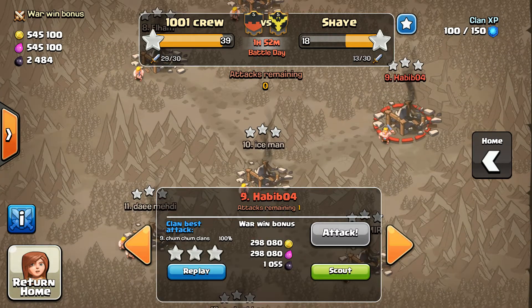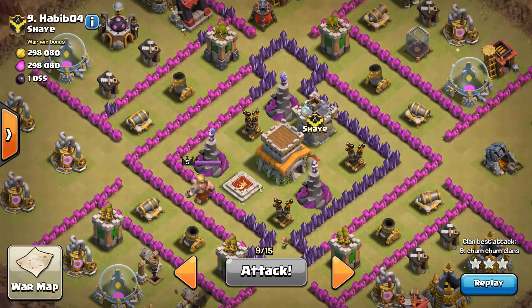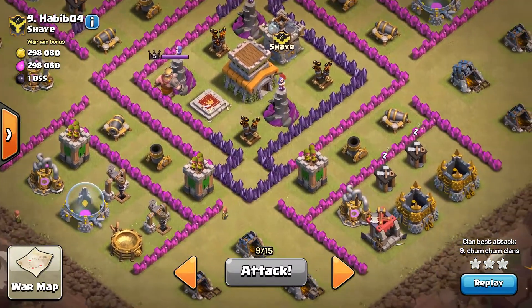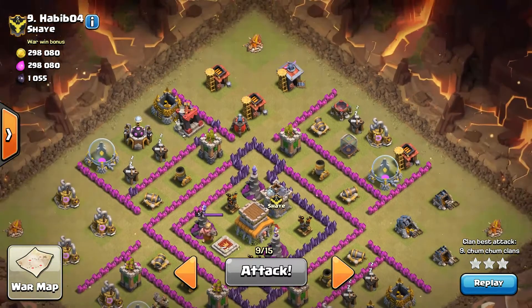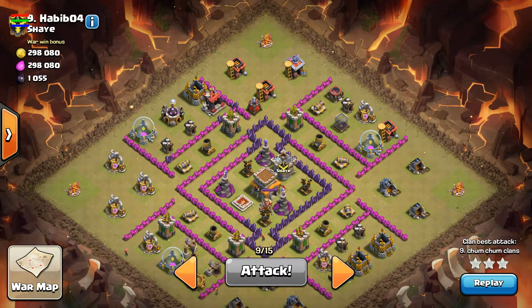Alright, let's get into Chum — good to see Chum back on the warpath again. Here's the base, another one of those widespread anti-dragon style bases. You probably could have hogged this base too; it doesn't look like there are any double giant bomb spots. I know Chum's had a rough run with hogs — keep at it, they're tricky. But this is another great example of a go-wipe base.